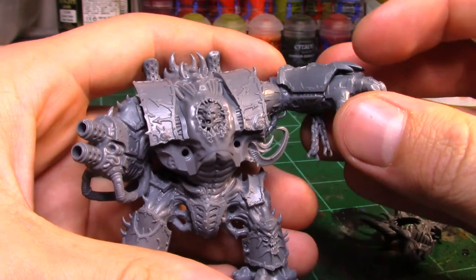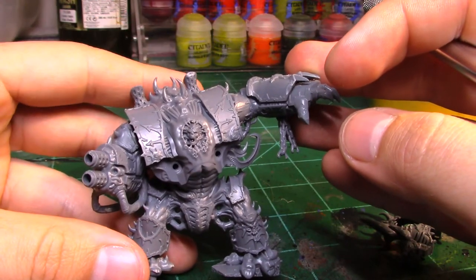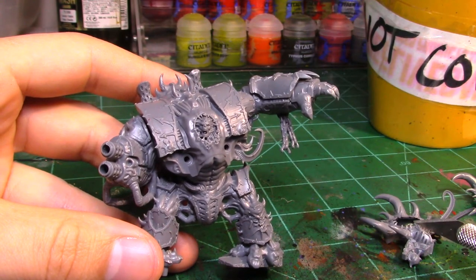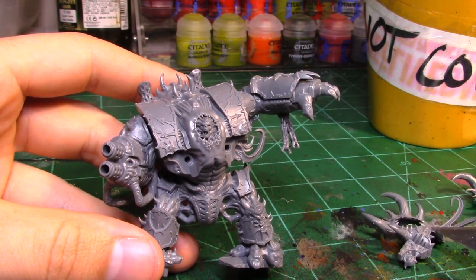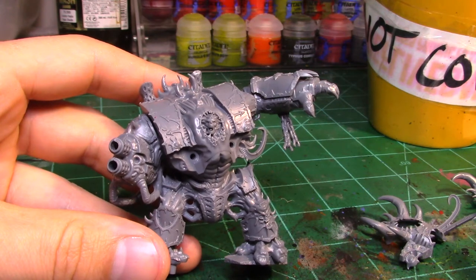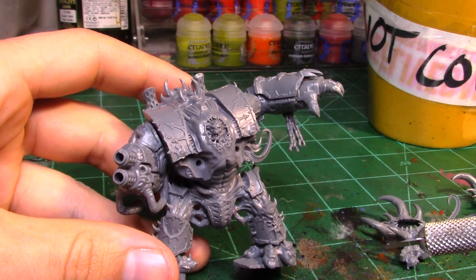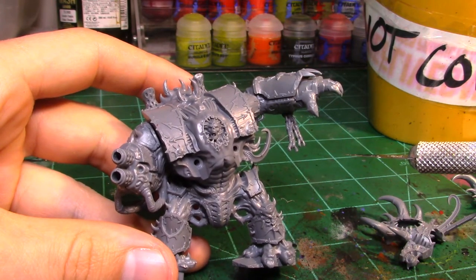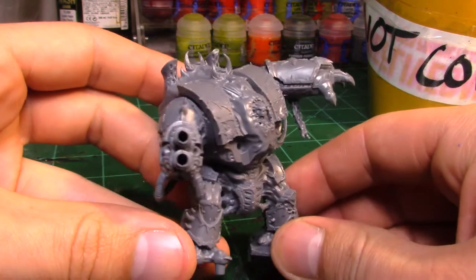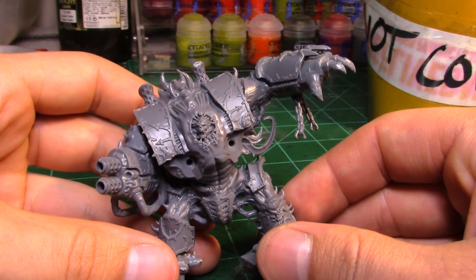Slight spoiler alert for the Nurgle narrative: the whole idea is that my chaos sorcerer is trying to use Tyranid stuff to create and fuse together a kind of super disease super weapon and use it to augment his chaos forces. So we're going to have a lot of Tyranid bits meshed into the Nurgle brute, which will coincide with the narrative. There's a lot of stuff planned — we'll see what I actually get done.